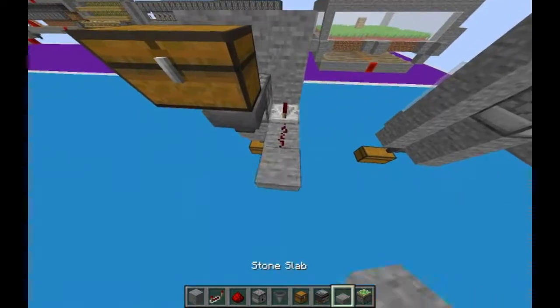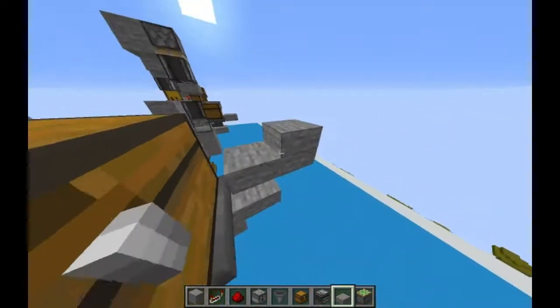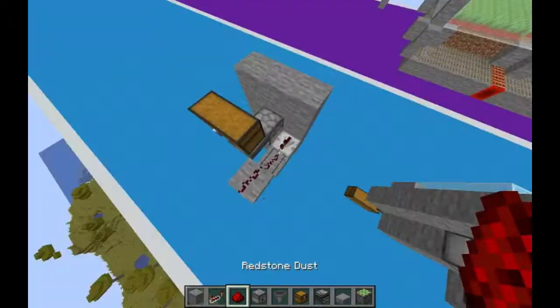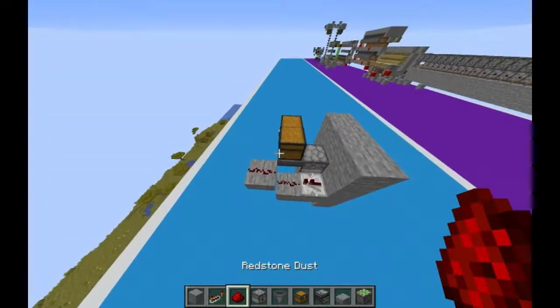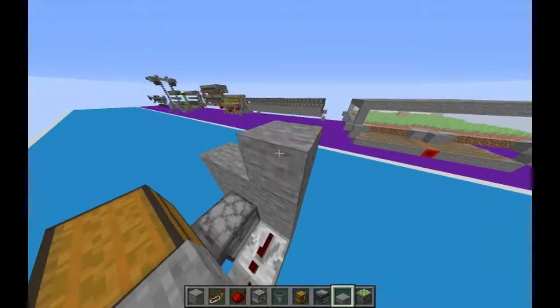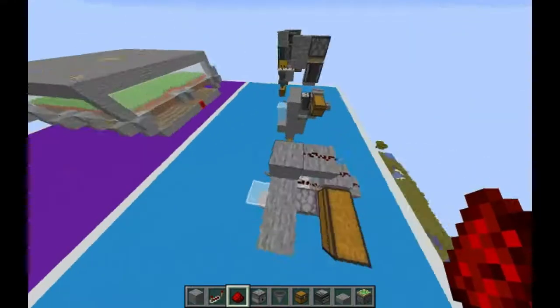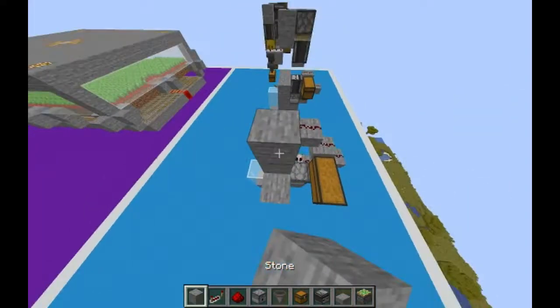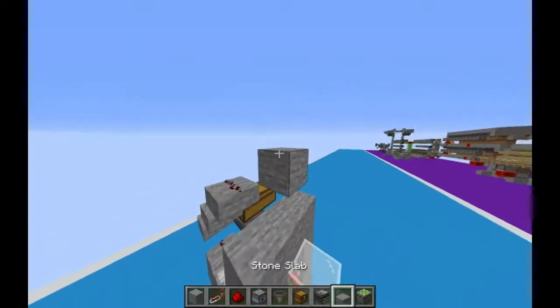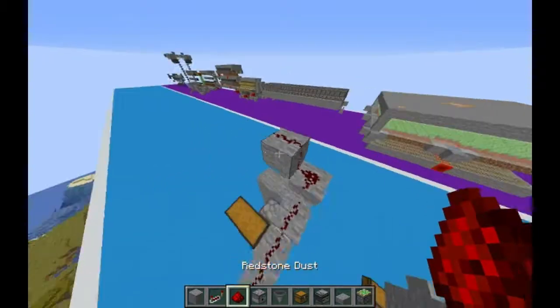Place a slab right here just like this, then come up again and place another slab right here, then put another slab up here. You can see I'm kind of just working my way up to the top. Once you get up here, put another one right here — it could be a full block — and then just place a redstone trail going like that.